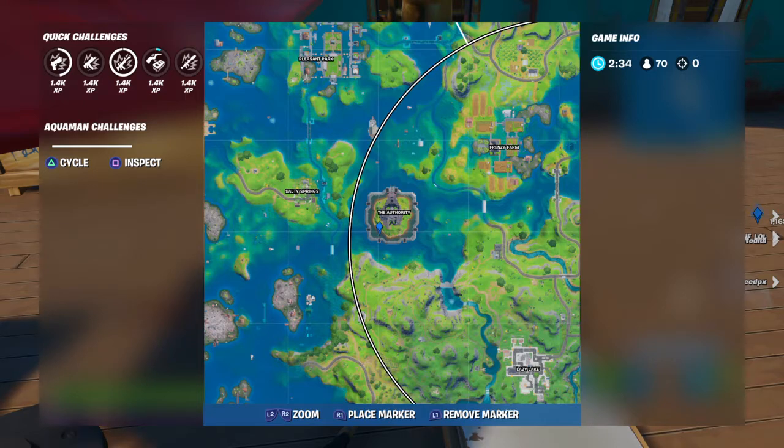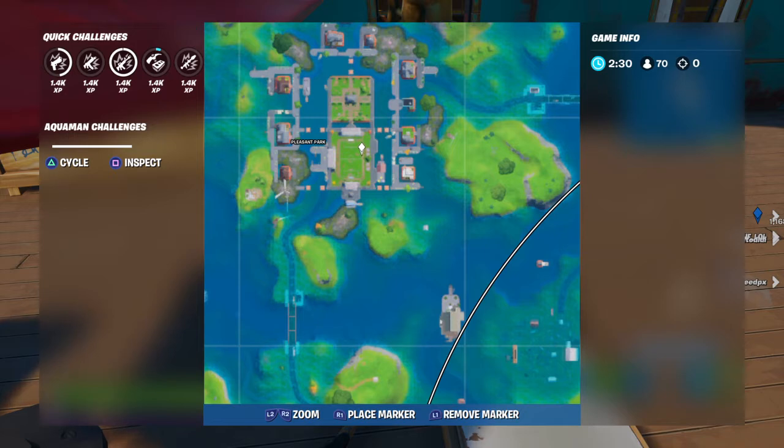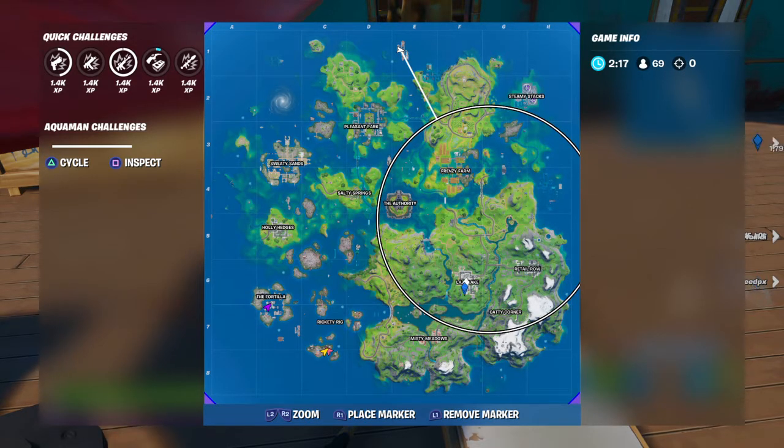And then you have to score a goal on the soccer field pitch at Pleasant Park. It's right there — the ball is in the middle, and just shoot it into either one of the goals. Also, eliminations at Lazy Lake: you'll need three kills at Lazy Lake, and Lazy Lake is over there.